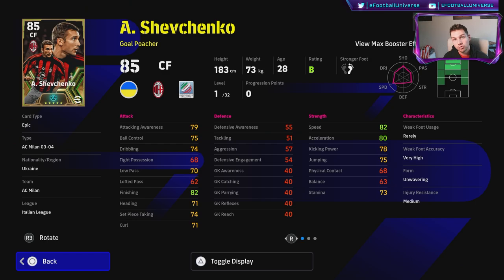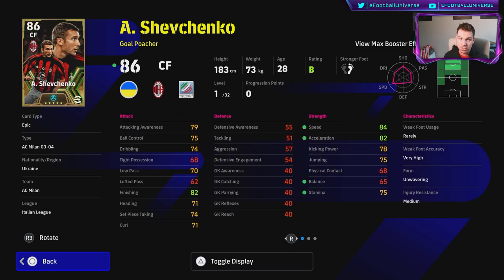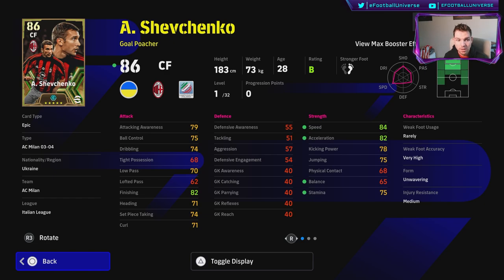Shevchenko as a Gold Poacher is very interesting, because his balance is so low - I've already covered this in the review. He does have a booster that raises his stamina, balance, speed, and acceleration. For me with Shevchenko, I'm not putting Counter Target on him - I'm just letting his AI control itself. The thing I don't like is that he doesn't have any passing skills to bring others into the game, and that lack of balance is going to be felt when he gets on the ball.